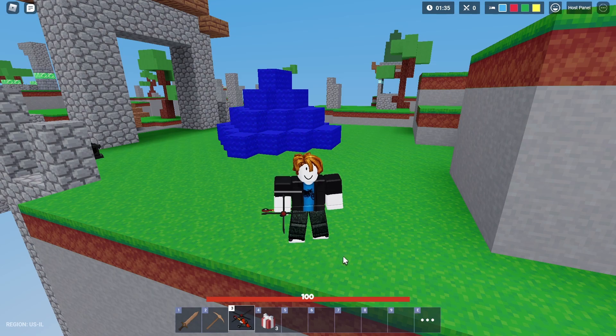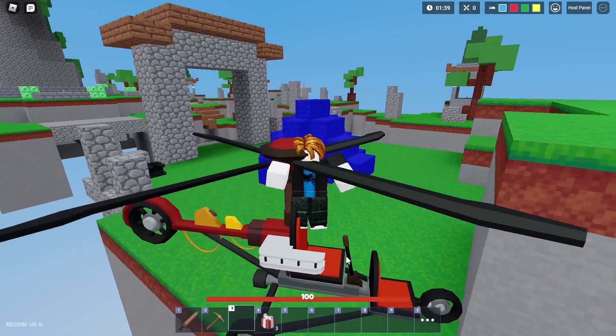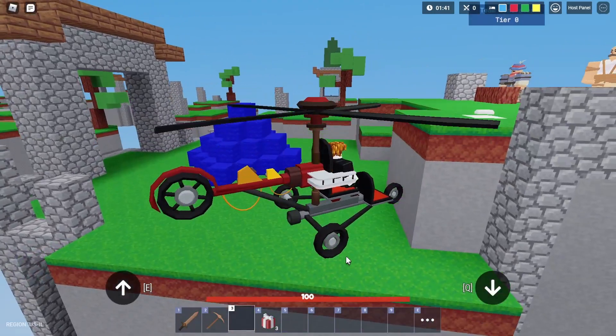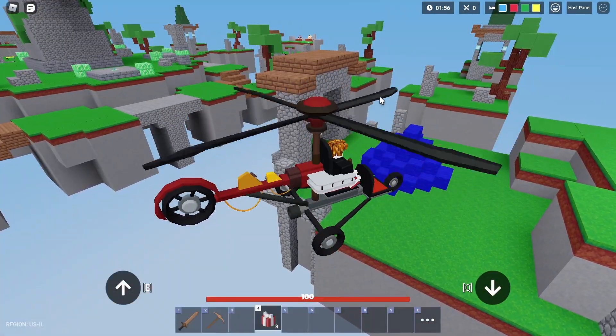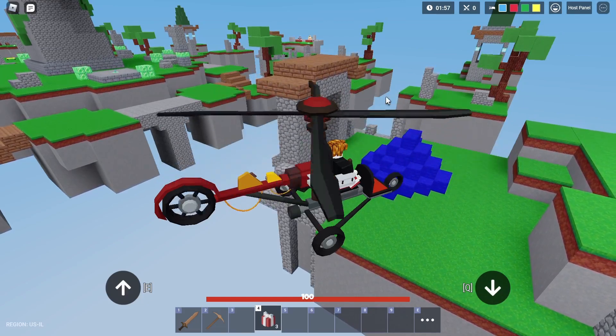What you want to do is use the mini copter, then get in. Once you use your Santa bomb while you're in the mini copter, your TNT should duplicate and you should get a huge explosion.